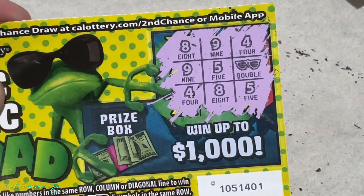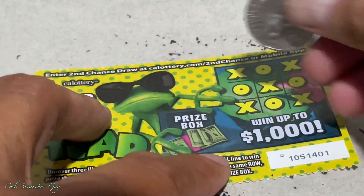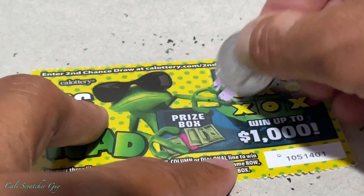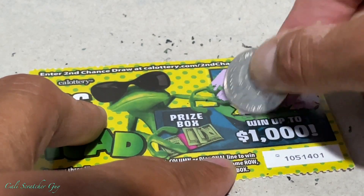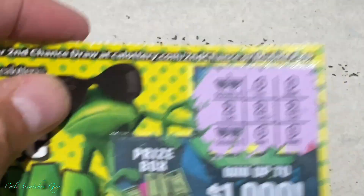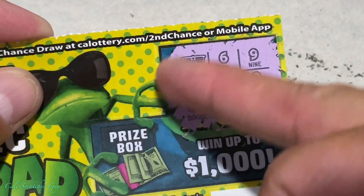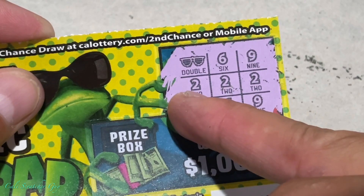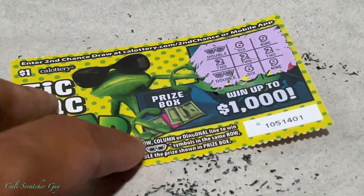Wow, as you guys can see, we got nothing. Alright, so we got two more scratches to go, guys, and hopefully one of them will be a winner. We got one sunglasses — and we got a winner! We have one sunglasses, but we have a winner. You see the two sunglasses there — that doesn't mean anything — but as you can see, we got three twos. We got two nines, two sixes, two sunglasses, but two doesn't count. The three twos — that means it's a winner!